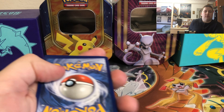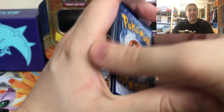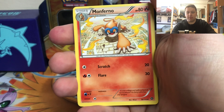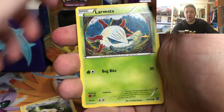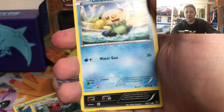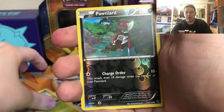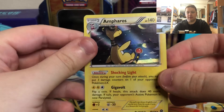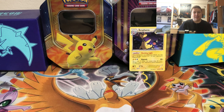We have to see if we get a Gardevoir card or a Volcanion. There's a Monferno, Pidgey, Dice version, Fletchling, Oshawott, Sneasel, a reverse holo common, and an Ampharos holo. Another holo - Ampharos - that's something I guess.